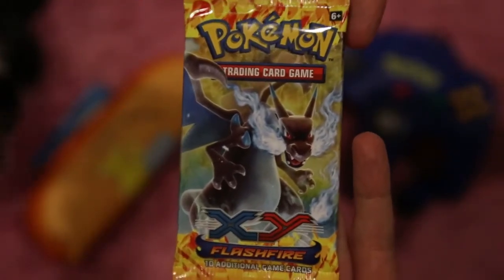Now let's move on and do the next pack. As you can see, my kitty's in the frame, clowning and licking himself. Anyway, so here's the pack, let's open it. I really want that Charizard.